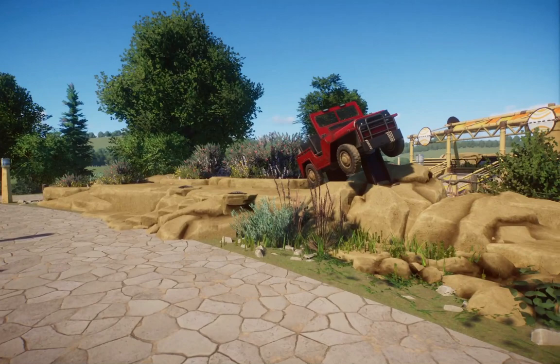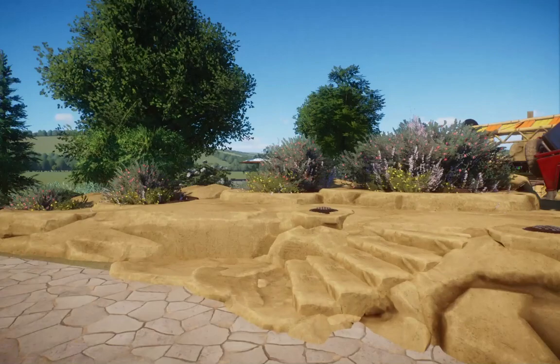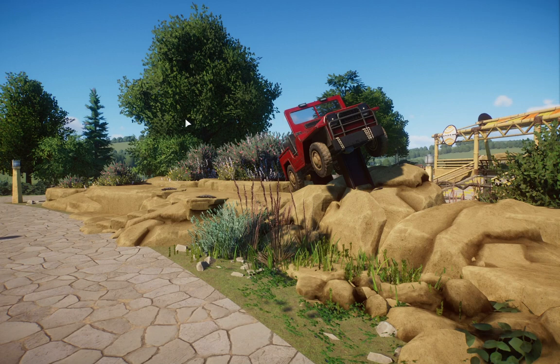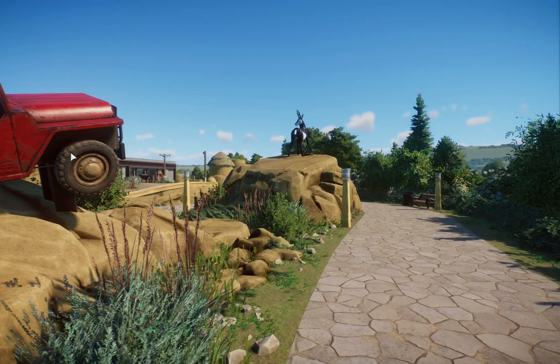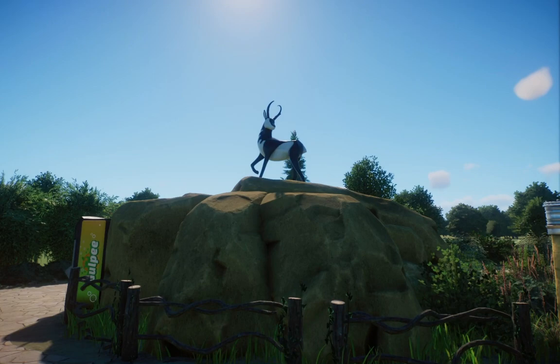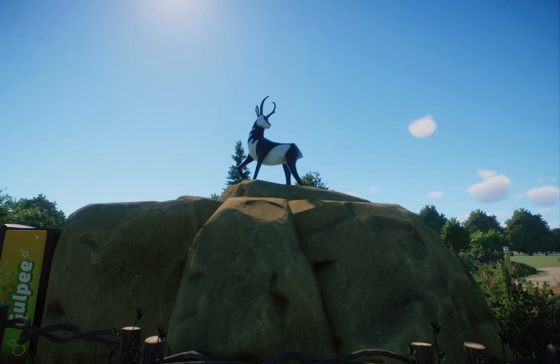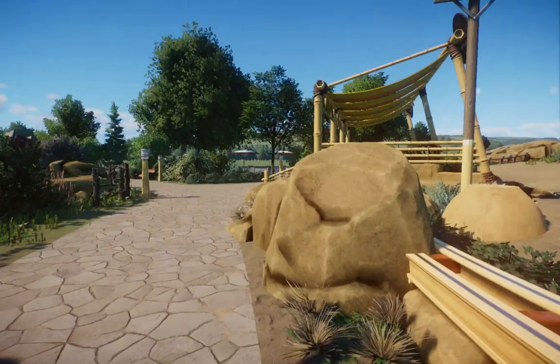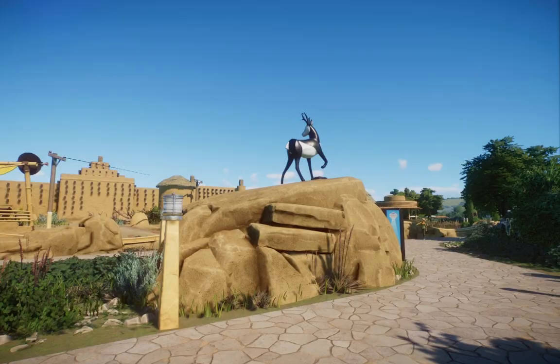I wanted to do something that sticks out and has a little bit of guest interactivity. This would be a place where kids could come up and go sit in that little Jeep over there. I did the foliage and the planting in a way that kind of looks like there's smoke and dust blowing up behind the Jeep — like it's going really fast and going off this little hill. And if you follow the sight line down here, you start to see this beautiful pronghorn statue which I repurposed into a sable antelope. I'm honestly really surprised that it's recolorable. It has that nice black and white look — I think it looks absolutely swanky.